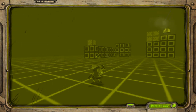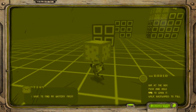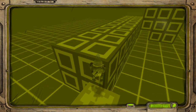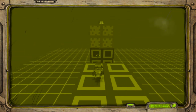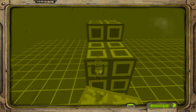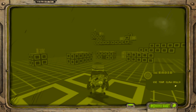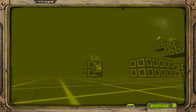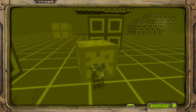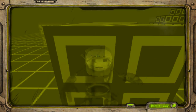Now we got the claw, which we can use with the right mouse button. And then we push the box like we did before, so everything is going swimmingly. And Bob's your uncle - we have the virtual pants again. Now we can use our claw skills and our pushing skills. Oops, that was not meant to happen.